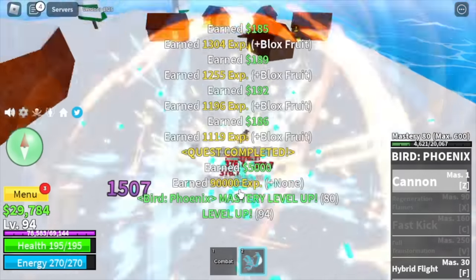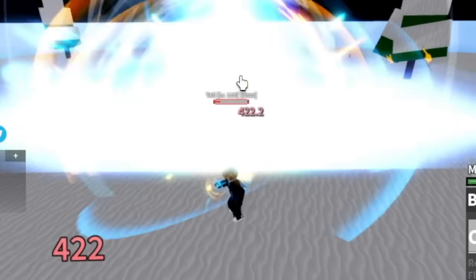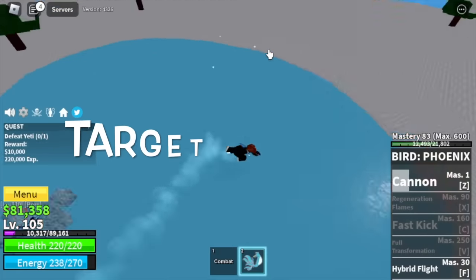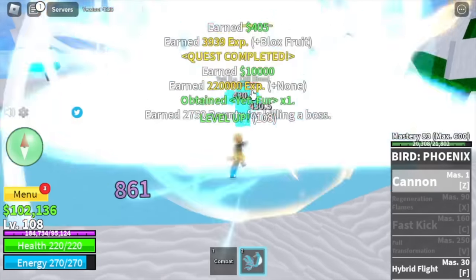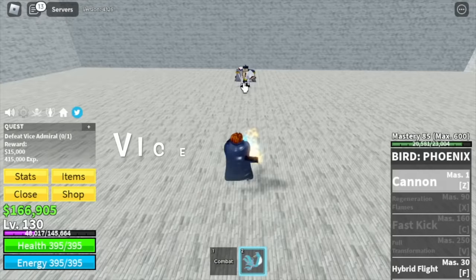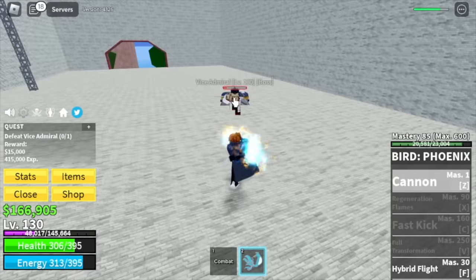Once you reach level 105, your target now is the yeti. We're going to server hop all bosses until second sea. Target level here is level 130. When you reach that level, next up is the marine fortress. Our only target is the vice admiral, and again we're going to server hop. We're going to skip the skylands — this one's faster.